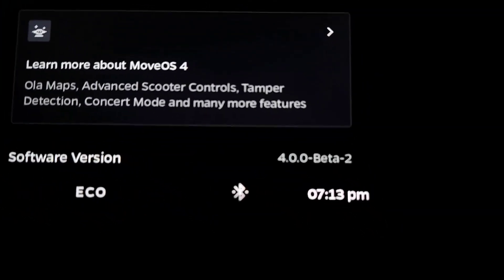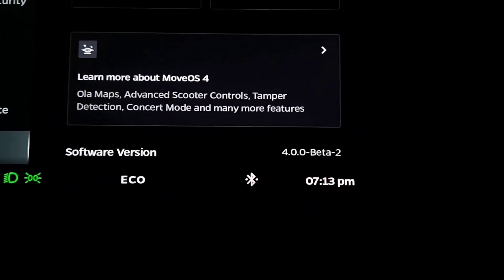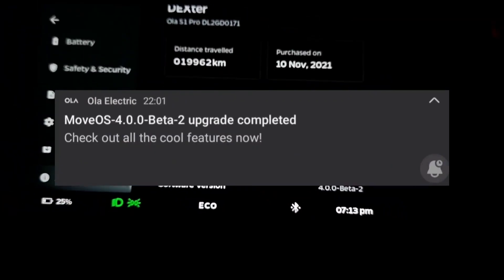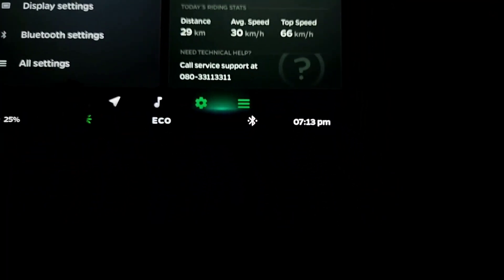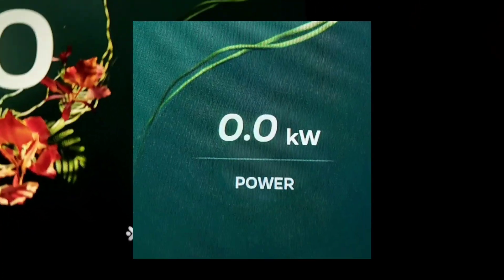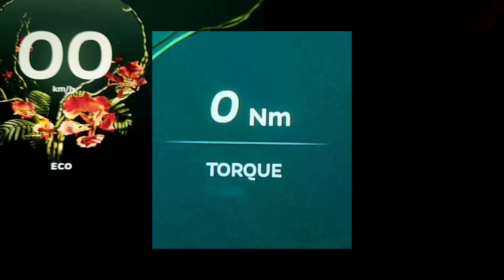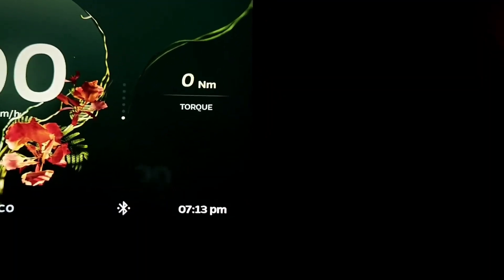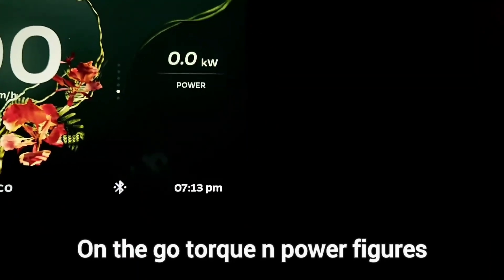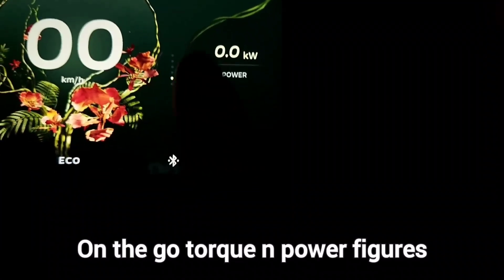We have updated to the latest variant, which is MoveOS 4 Beta 2. With Beta 2, you get a couple of new widgets — power and torque. These two new widgets give you live torque and power being produced by the vehicle while you ride. Let's check the torque first.